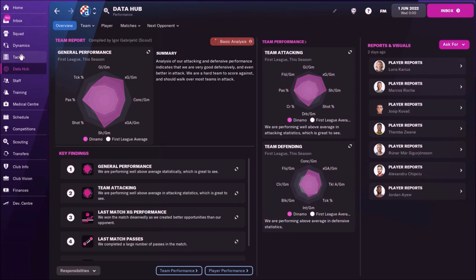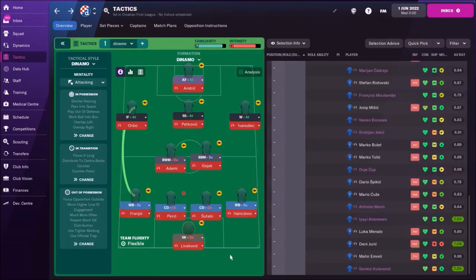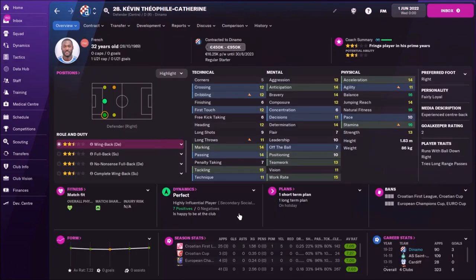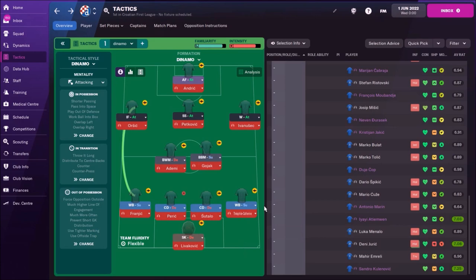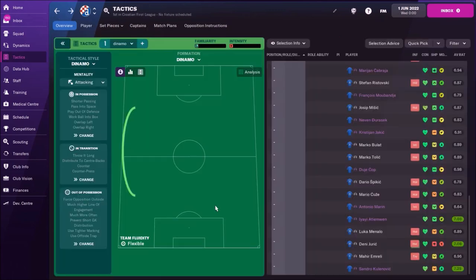Now let's check the tactic. I played like this, and this was my first team. On goal we have Livakovic, who is the best goalkeeper — sweeper-keeper and the number one. On the right side, I chose Kevin Teopil, this French wing-back. He's 32 after the first season, but he still has some nice attributes, which is why I decided to use him on the right side.